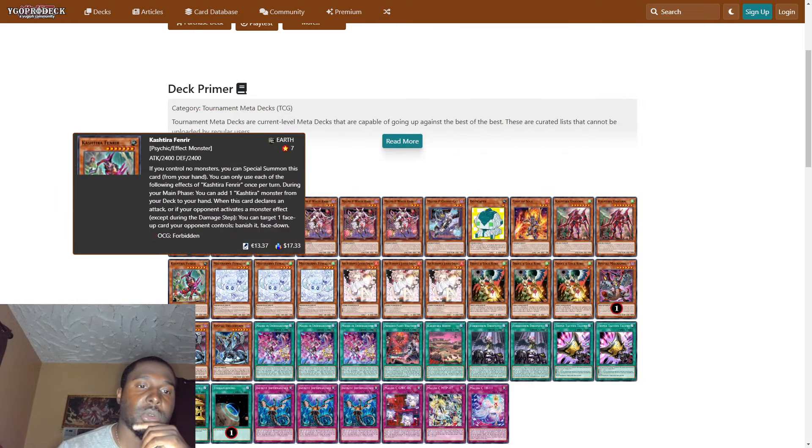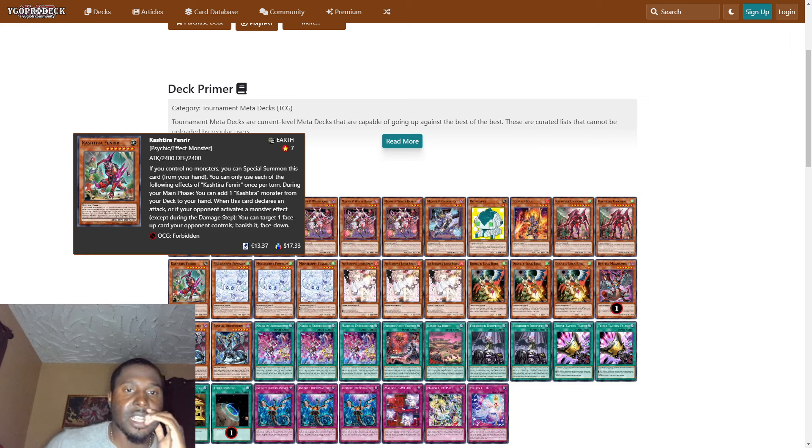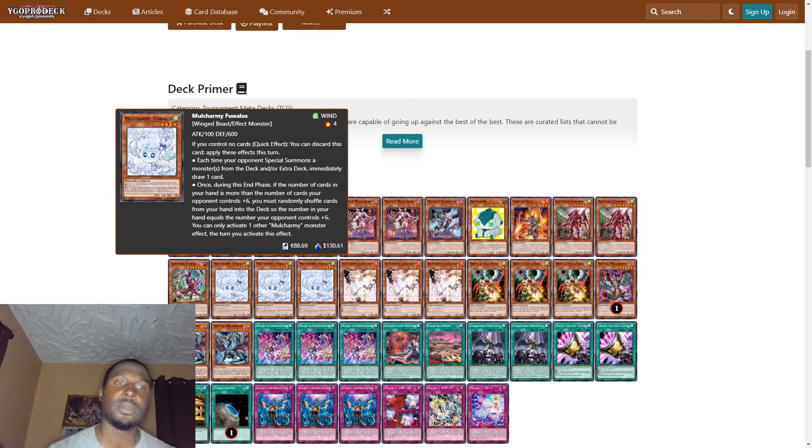We play one Cashtier Fenrir. If you control no monsters, you can special summon this card from your hand. During your main phase, you can add one Cashtier monster from your deck to your hand. When this card declares an attack or if your opponent activates a monster effect, except during the damage step, you can target one face-up card your opponent controls and banish it face down. The Cashtier engine is very very broken and I'm so happy to still see it around.